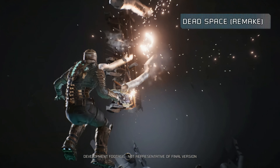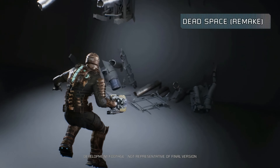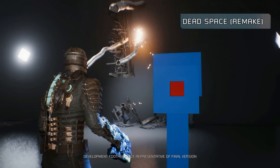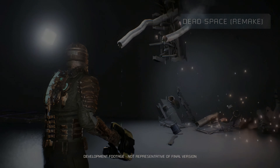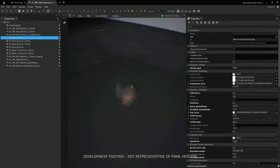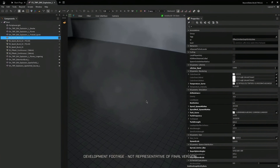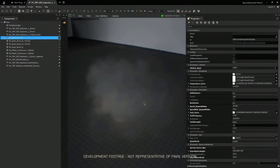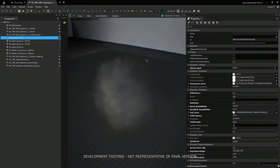I'd like to show you how some of our VFX can react to changing environmental conditions. Here we have a debug scene with some sparks and drips — typical VFX we'll see throughout the Ishimura to show damaged areas. What I want to show is how these effects react when gravity is disabled. After disabling gravity, we can see the VFX behaving differently — they're no longer falling to the floor. I extended the drips' lifetime so they spread across the room rather than disappear quickly. For the sparks, I reduced their turbulent motion because high turbulence made them feel like they were still in normal conditions. These little details really add up to help tell the story and make the Ishimura feel alive.